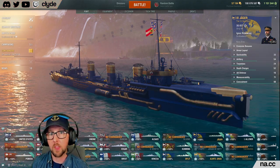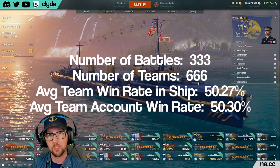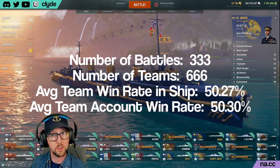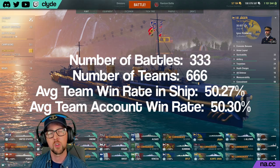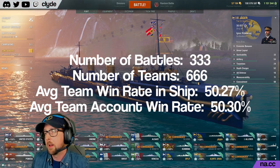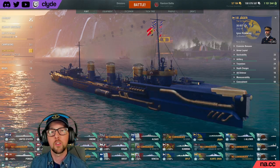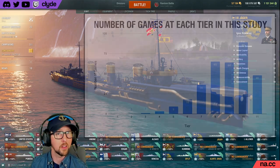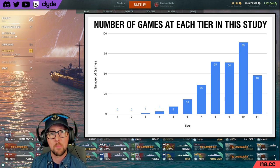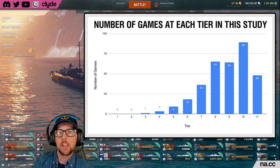Let's look at some basics from the data set. There were 333 battles in the study and because there are two teams in every battle that means there are 666 teams — I guess I should have played one more battle. The average team win rate in their current ship is 50.27%, and the average win rate of a team based on their account win rates is 50.3%. I found that really interesting — when you get 12 players together and average them, you're just above 50%.